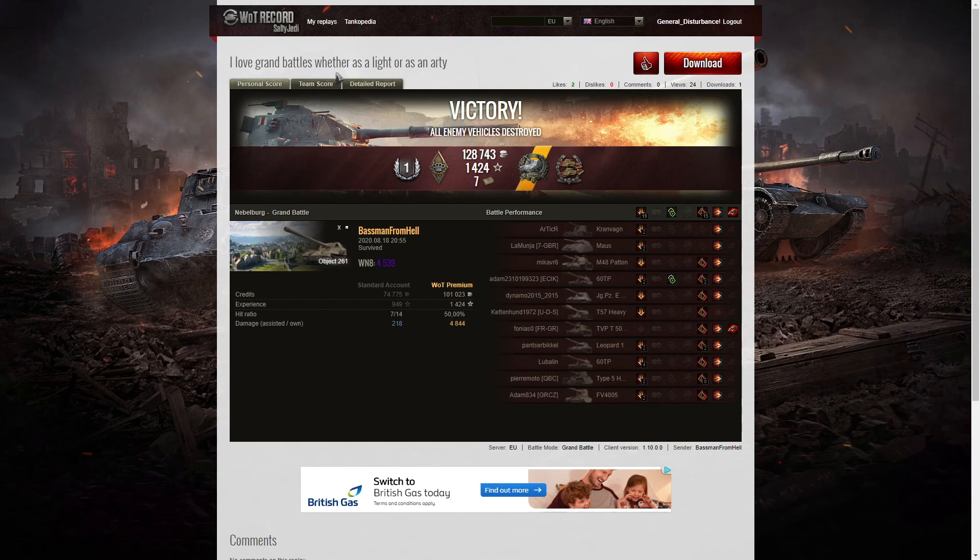He says he loves grand battles, whether as a light or as an arty. Well, certainly you have got a lot of talent with it because you're hitting lots and lots of enemies. The Object 261 is made for the grand battle because it's so quick on the reload. The only problem is you don't get as many shells as you should, and because it's 18 centimetres you're not going to get high calibre damage on the enemy with every shot. But this is the arty of choice for many people at this tier simply because of the fire rate - it makes it much easier to get medals like Confederate and Hawkins if you're good, and Baseman is good. If you enjoyed that replay, please give this video a like and subscribe to our channel. Thanks for watching.